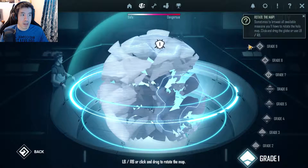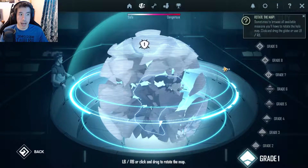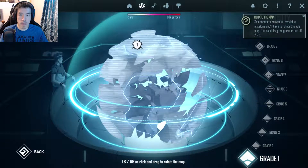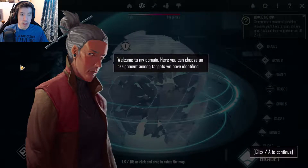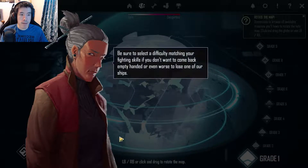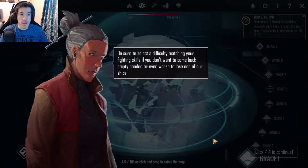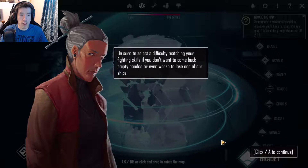Rotate the map. Browse all available missions. You have to rotate the holomap right — click and drag the globe or use LB/RB. Oh hello, who are you? Welcome to my domain. Here you can choose an assignment among targets we have identified.